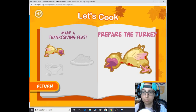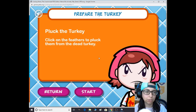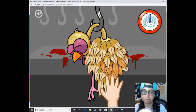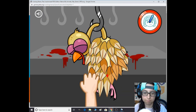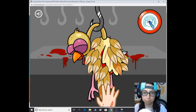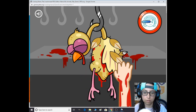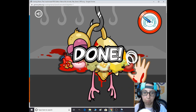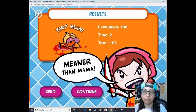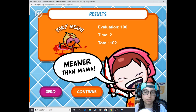So pretty much, let's cook — prepare the turkey. First step: pluck the turkey. Click the feathers to pluck them from the dead turkey. Okay — meaner than mama. Evaluation: 100, time: two seconds left, total: 102.